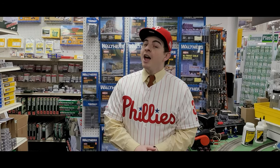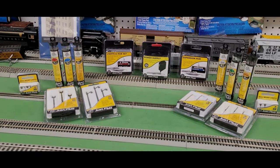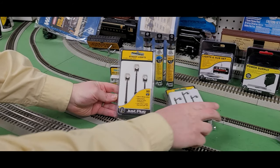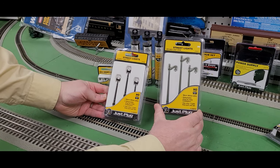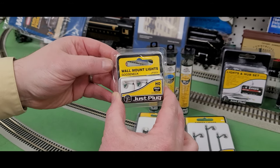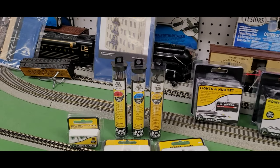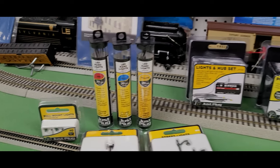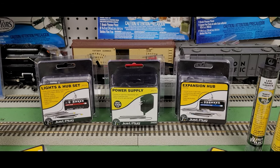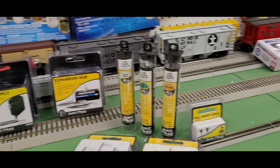We got a terrific matchup lined up today, and leading off from Woodland Scenics are these Just Plug accessories. These are real smart plug items — we got the HO items over here, some neat street lights, a double lamppost, arced cast iron ones, mounted wall lights, and gooseneck ones. These will look terrific if you're trying to add extra layers to your HO scale buildings — they'll definitely make them stand out.